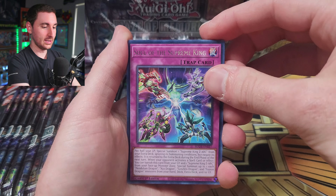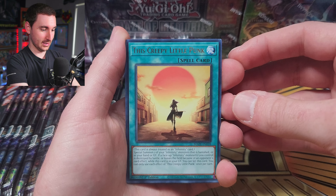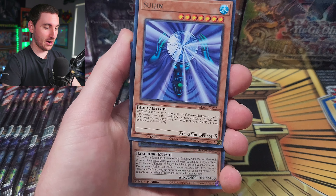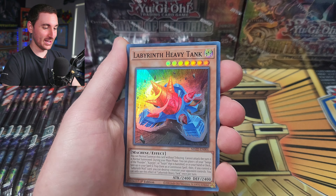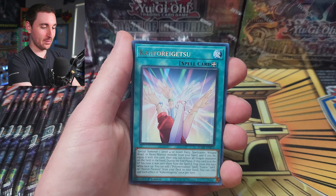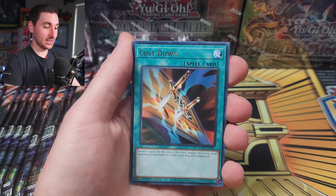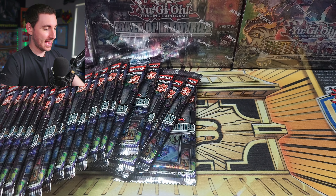We got Rika Petal, Soul of the Supreme King — this creepy little punk. That's some sick card art. Sui Jin! Labyrinth Heavy Tank — look at this, it's like Labyrinth Tank but a Super Rare version. Ka-yo-raigetsu — that's a mouthful. And Cost Down.